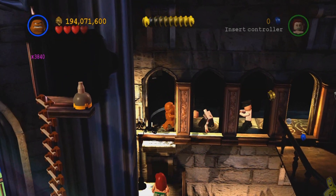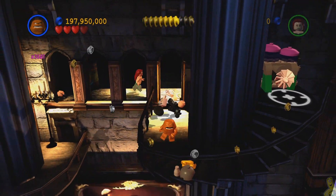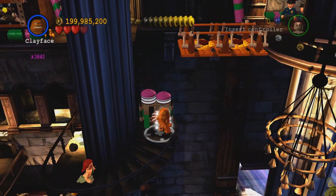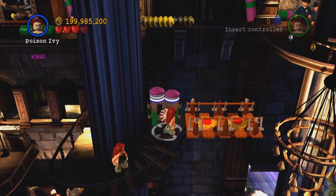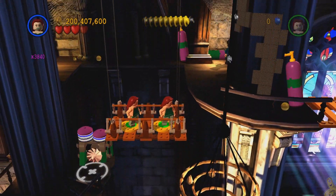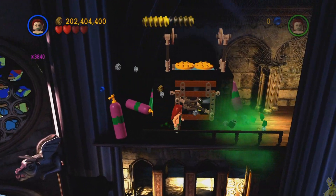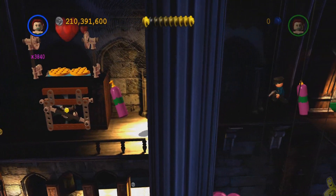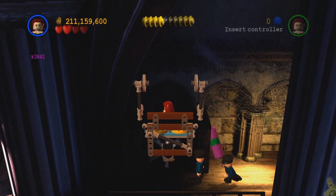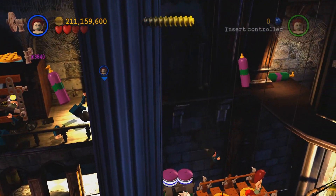There is another spot where the hostage might be — we're going to take you up to it right now. It's actually right next to a mini kit, so you can't miss it if you're getting all the mini kits. Use the old hand buzzer, ride the elevator up, double jump over, and there's a spot up here where both characters need to stand on it to open up the door and reveal the mini kit.